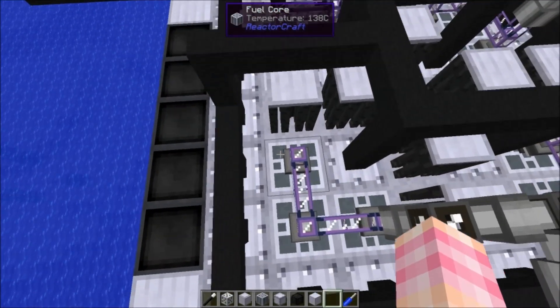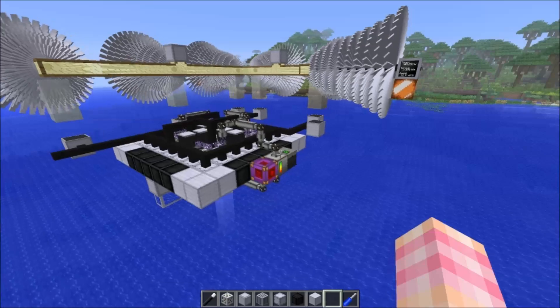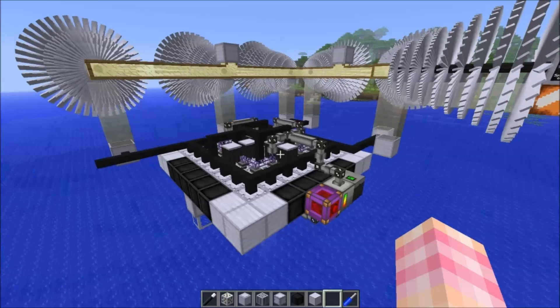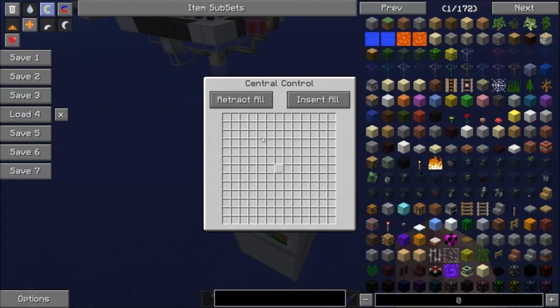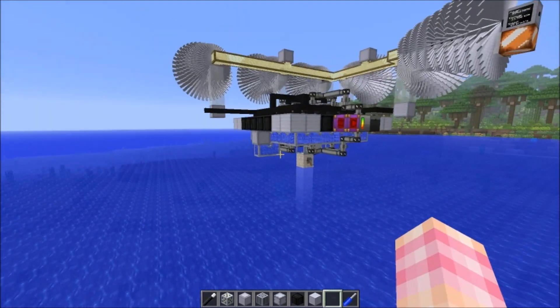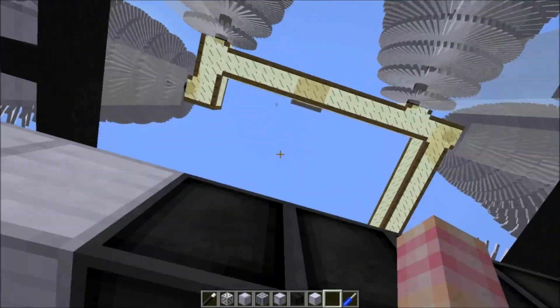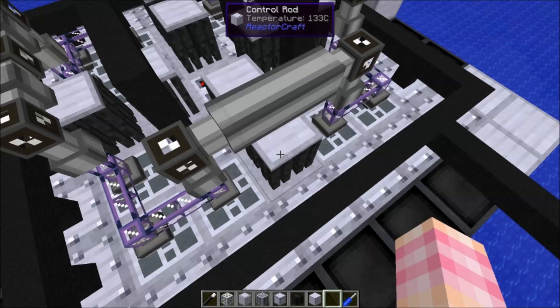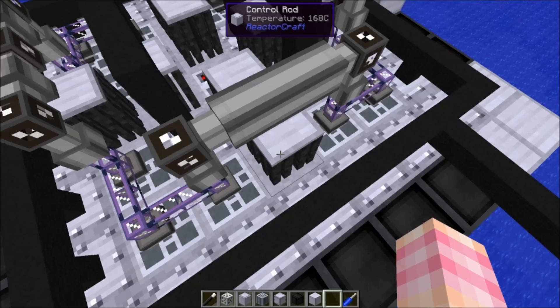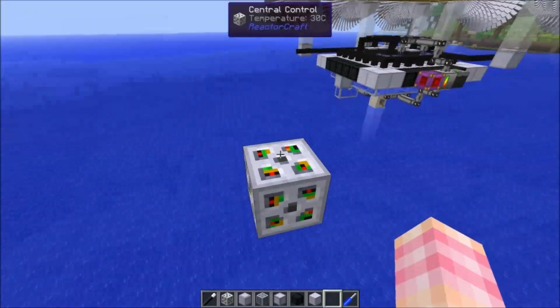You're going to want a way to turn it off. That six-core reactor we looked at before — there's no way to turn it off aside from removing the fuel. So here's how central control works: you place it down and it has a GUI that represents the blocks it's controlling in the reactor. It shows you where the control rods are — there's a retract button and an insert button, and you can retract and insert individual rods. You put power in the bottom, and the power requirement increases with the number of control rods: it requires 1024 watts per control rod. With 8 rods, that's 8192 watts going into central control. Any less than that and central control won't function.